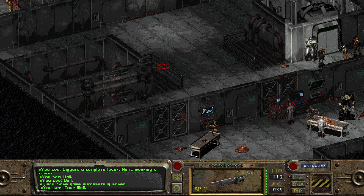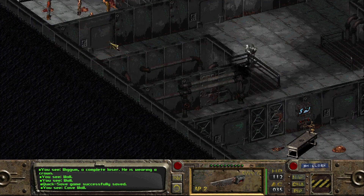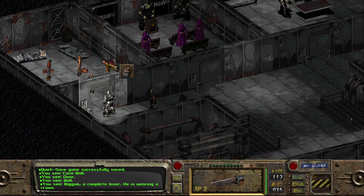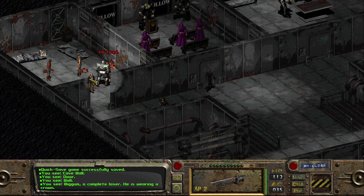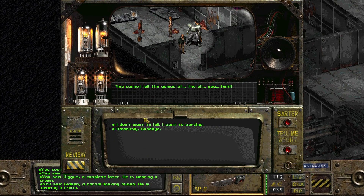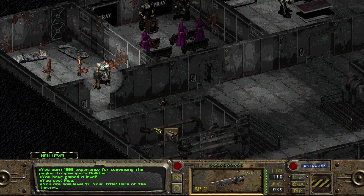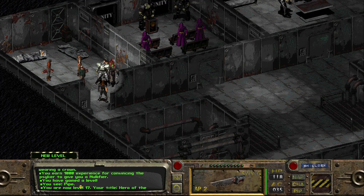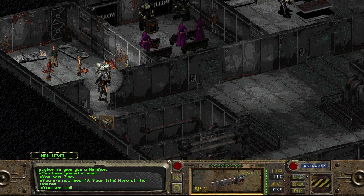Let's go start with the normal-looking people. We'll go with Wiggum first — he's tired. Then Gideon: 'Jason is a living god. Only the nullified may pass.' What do you mean by nullified? 'You cannot kill the genius of the all.' I don't want to kill — I want to worship. 'I will anoint you. I must give you what I must not.' He's given us his crown — a nullifier! We earn a thousand experience for convincing the psyker and gain a level. Now level 17: Hero of the Wastes!